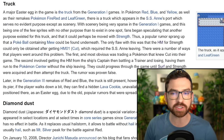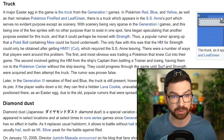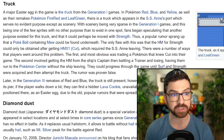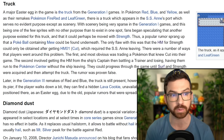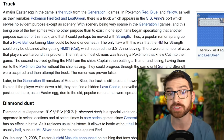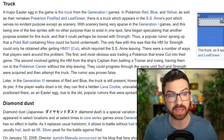First we've got the truck. This one I'd heard the lore of — like Mew under the truck — but I never really experienced it myself because my first Pokemon game wasn't until Gen 3. A major Easter egg is the truck from the generation one games. In Red, Blue, and Yellow, as well as the remakes FireRed and LeafGreen — I did not actually know it was in the remakes — there's a truck which appears in the S.S. Anne port, which serves no evident purpose except as scenery. Fans began speculating that another purpose existed for this truck. Perhaps it could be moved with Strength. Thus a popular rumor sprang up that a Pokéball containing Mew could be found underneath. The only flaw is that the HM for Strength could only be obtained after getting Cut, which required the S.S. Anne leaving.